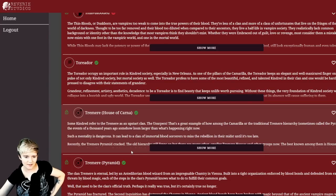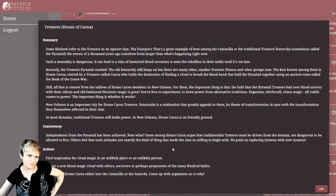Reading the Tremere of House Carna description: independence from the pyramid has been achieved — now what? Some argue the tradition of Tremere must be driven from the domain, too dangerous to be allowed to live. Others feel such attitudes are exactly what made the clan so stifling. The proposed actions include: find inspiration for ritual magic in an unlikely place or person or item, invent a new blood magic ritual with other sorcerers, try to steer House Carna into the Camarilla or Anarchs. I don't want to get too political.